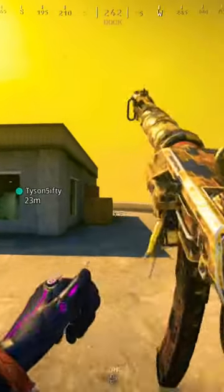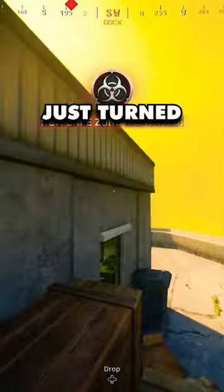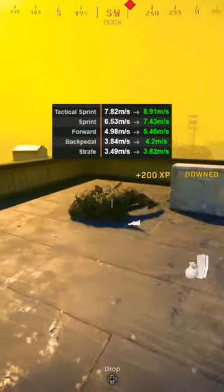Right now it's a 2v4 situation. I know for sure I have an enemy here on the roof, so I make it my mission to get up there and take him out. This now just turned into a 1v3 situation because my teammate just blew it, and this guy is toast with this H4 Blixen, which is the fastest movement SMG in the game.